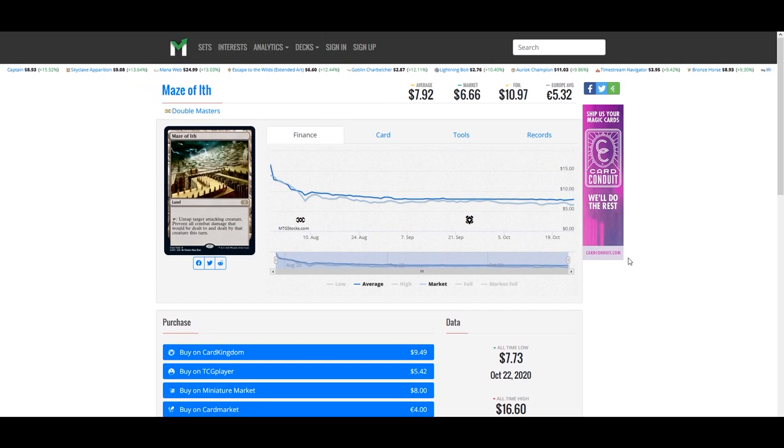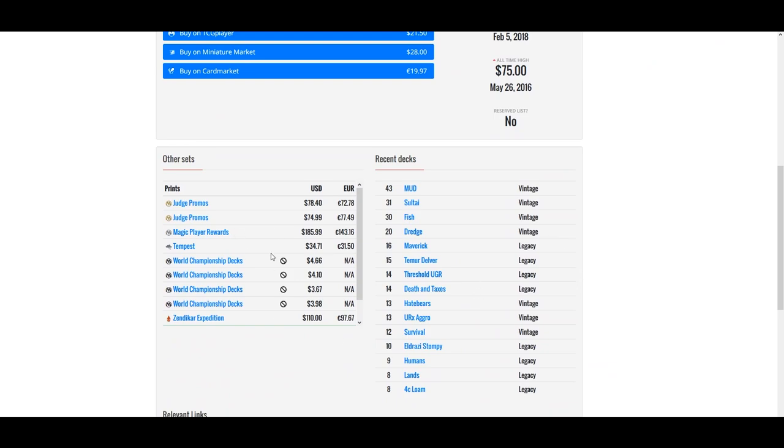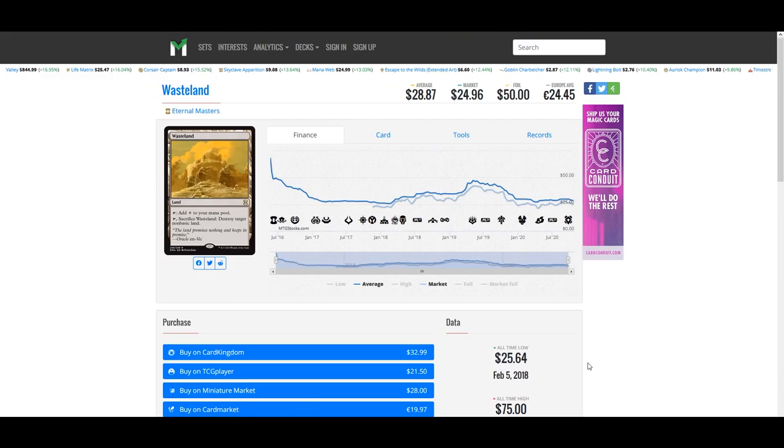Up next is Wasteland — specifically the Eternal Masters printing, which you can get for under $29. The original Wasteland is still under $35, which is also a great deal for the original printing, and it recently had a Zendikar Expedition reprint at $110. Wasteland has huge demand across multiple formats: Vintage, Legacy, and of course Commander.